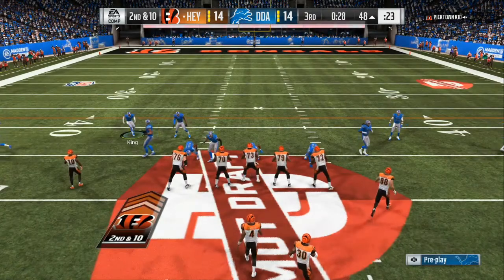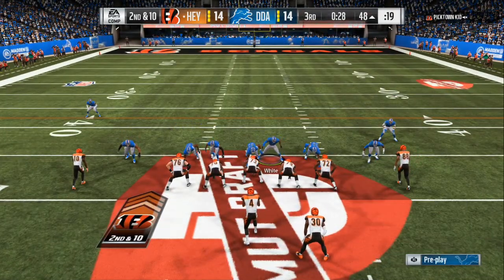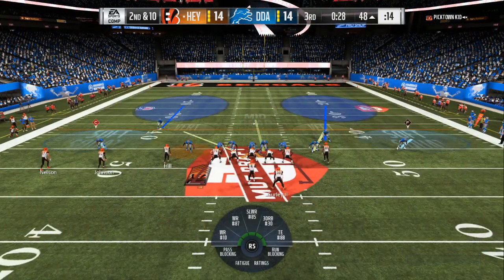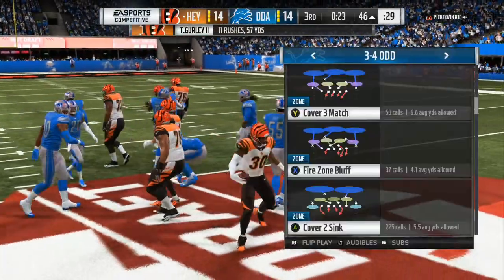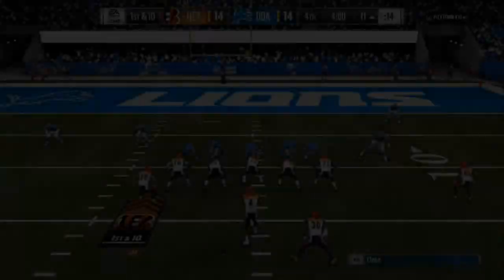Number two that we need is user depth. When I say user depth, as you can see on the gameplay video right now, my user is able to cover two routes — a drag and a slant — and then have enough time to drop all the way down the field 15 to 20 yards for a post. People in Madden 19 will say that's user skill.